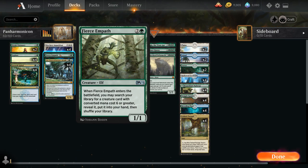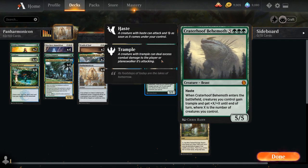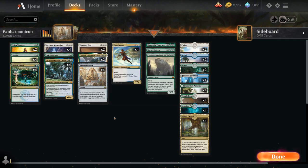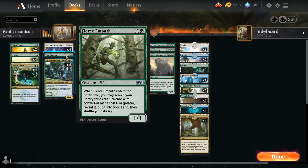We've got one copy of Fierce Empath, a 1/1 elf that when it enters the battlefield lets us search our library for a creature card with converted mana cost 6 or greater and put it into our hand. We've got three different tutor targets we can search up, and particularly the combo of Hornet Queen into Craterhoof Behemoth is a very nice one. If we have Panharmonicon in play and then play Fierce Empath, we can potentially search up both.